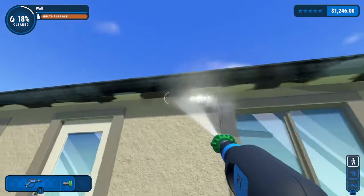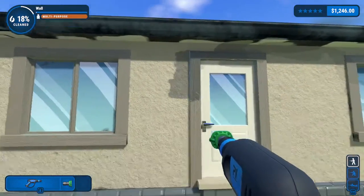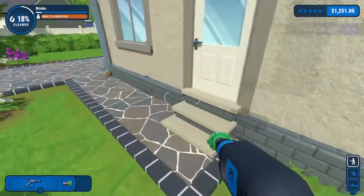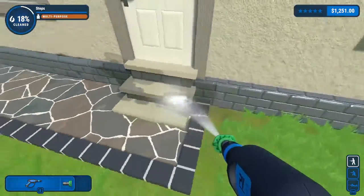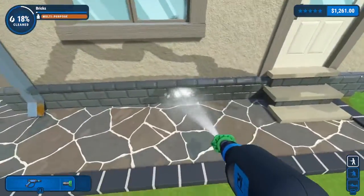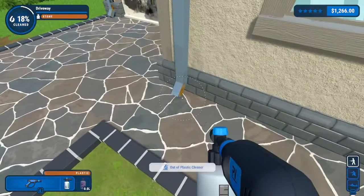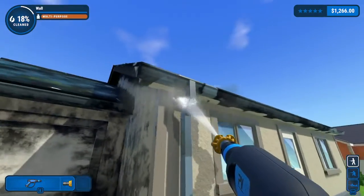Right, that's the bungalow roof — good to know. Is that wall cleaned? Wall's cleaned — get in! Right, our goal now is just to get to 20%. And I'm going to get this cleaned — it's a nightmare, it needs to be cleaned.